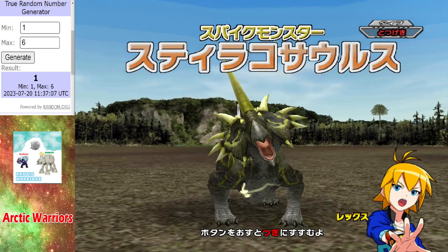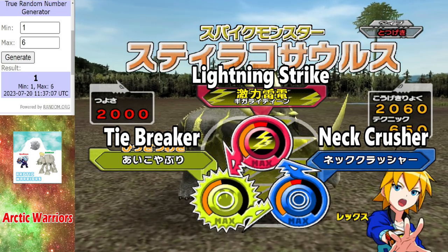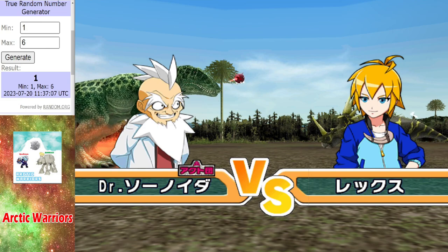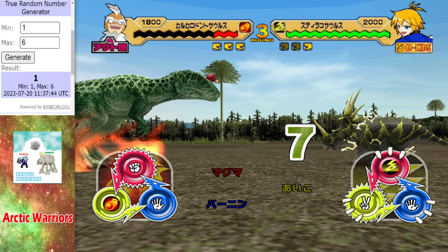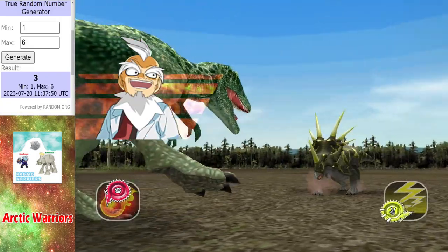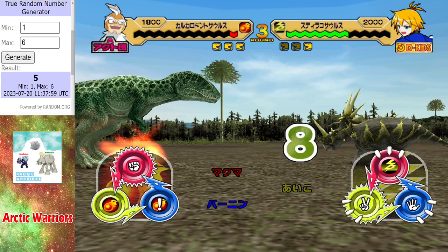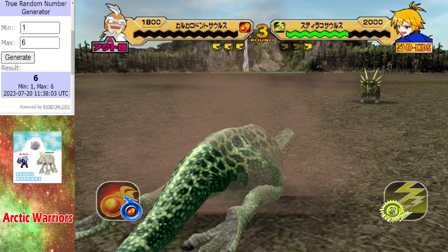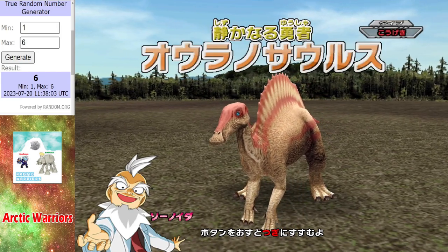Up next we got Storakosaurus — this will prove to be a much more formidable foe. Any one of those hits will end the Carcharodontosaurus. But this has been a much better showing from Arctic Warriors, securing four points which could be vital. They will still have to succeed in the third trial should they fail here. The ties — one tie will do it. A crit on the board, but the tie will kill the Carch so they have to keep getting hits. Unfortunately the Carch just ran out of steam and the Storakosaurus finishes the job. Arctic Warriors failed this trial but do get four points — a much better showing this time.